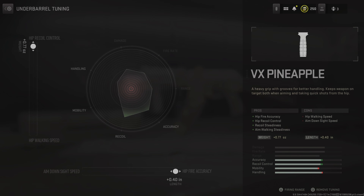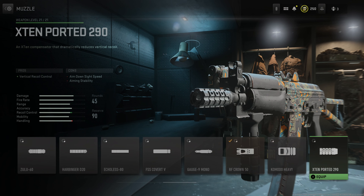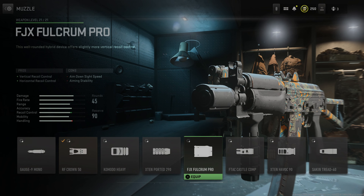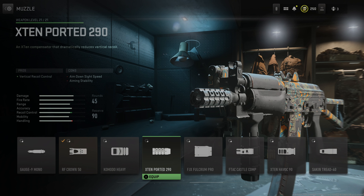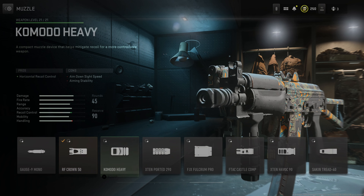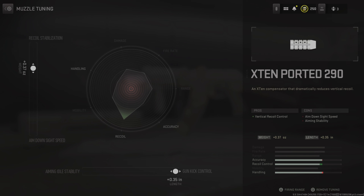Then we're going to put on the RF Crown 50 muzzle brake — let's check out some other muzzle brakes. None of them really compare to the RF Crown, except actually the X10 Ported 290 might be a little bit better, so let's check that one out. I do like that one too. We're going to go with the X10 Ported 290 and tune it toward gun kick control and recoil stabilization.